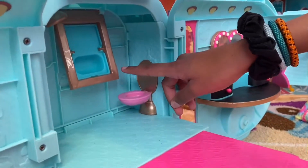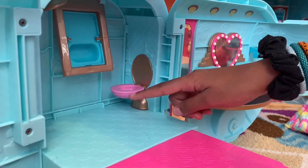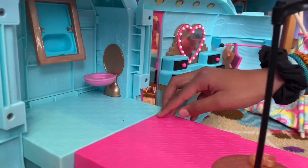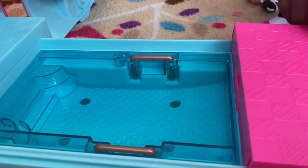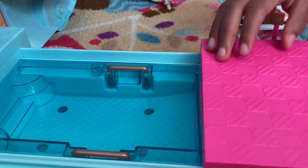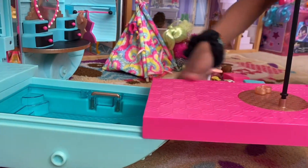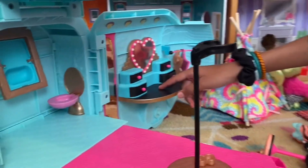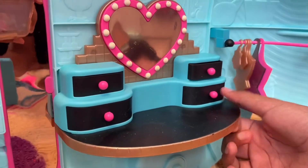Behind that is kind of the bathroom. I didn't know how to use this because it's really confusing right here, but that's the bathroom. And still in this area — guess what guys, if you pull this it's a pool! A really cool pool. I think it looks amazing. A pool in a glamper, isn't that amazing? Moving back over, we have this kind of makeup area or dressing area.